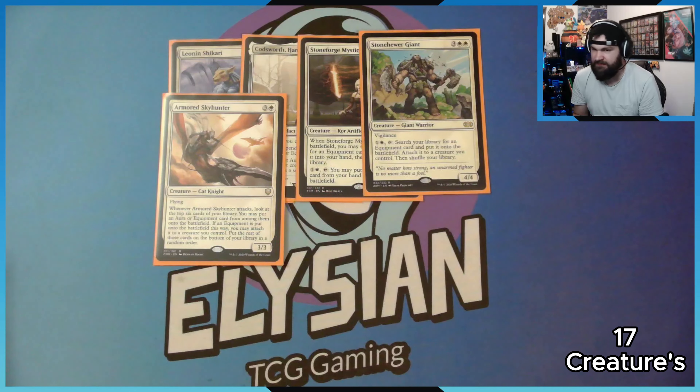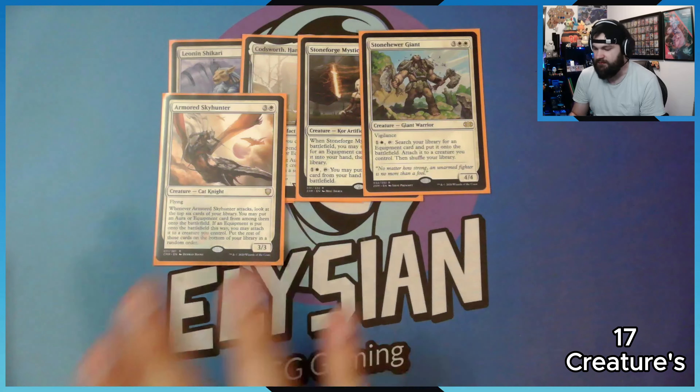Armored Skyhunter: when it attacks, you look at the top six cards, reveal any artifacts or equipment, and put them onto the battlefield. If an equipment was put onto the battlefield, you can attach it to a target creature. And it's a flyer. I don't have that much flying in the deck, so this helps.